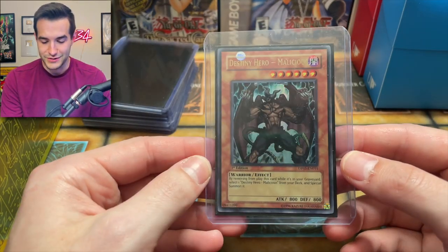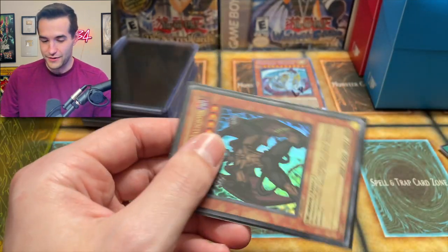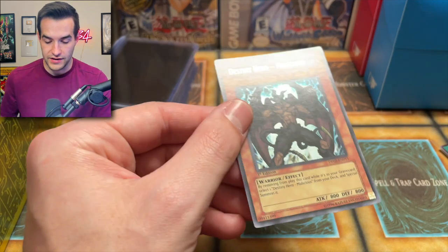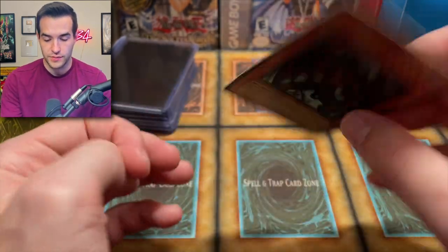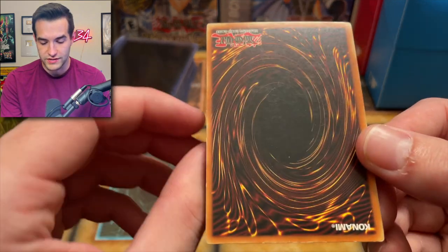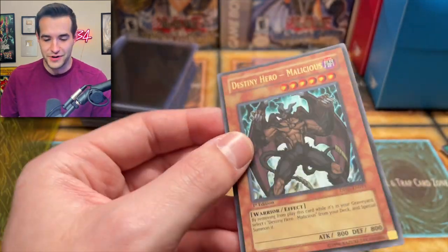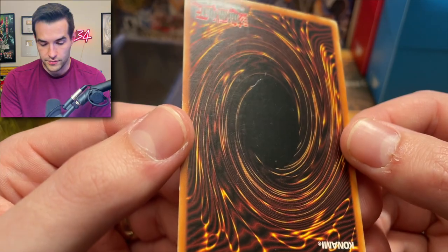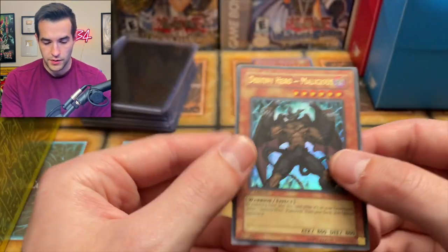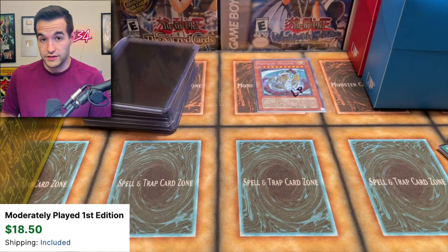Destiny Hero Malicious — why is this a top-loaded card? It's like a decent card but interesting it's top-loaded. We have a Destiny Hero Malicious from Duelist Pack. These duelist packs only have like one ultra so this is basically the only ultra from the set, which is pretty interesting. It's pretty scratched up — that's a pretty big scratch, so maybe moderate play on this guy too. Another Malicious — you can't play it with just one. This one's a little bent on the corner, making it at least moderate play.